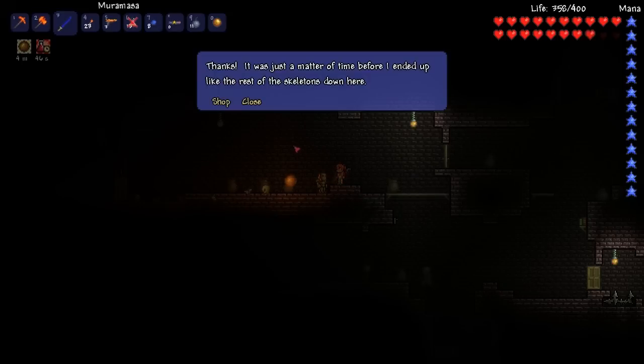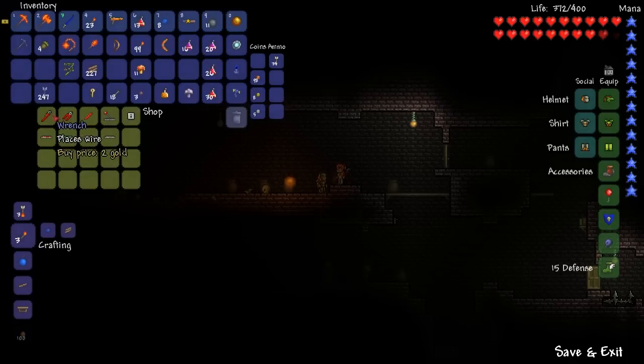The first thing you need to do is go to the dungeon in your map, then simply look around the dungeon until you find the NPC named Bound Mechanic. Once you've found her, just right-click on her and then you have access to put her in any of the spare rooms inside your house.